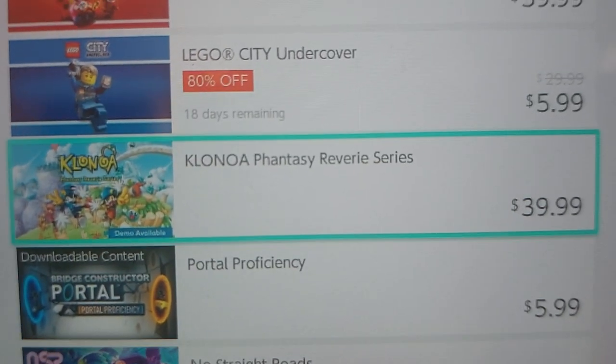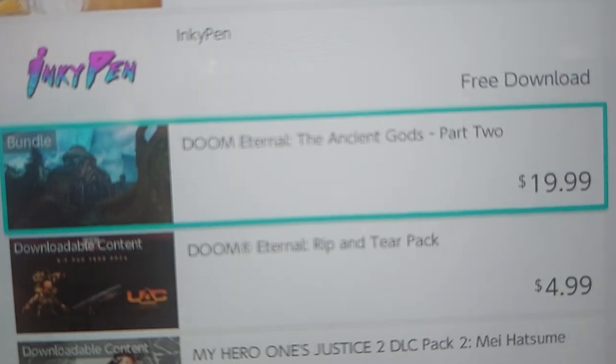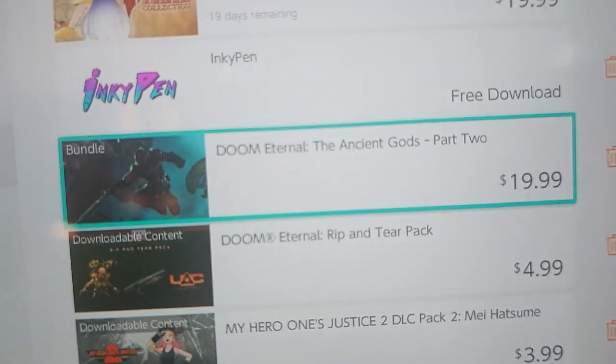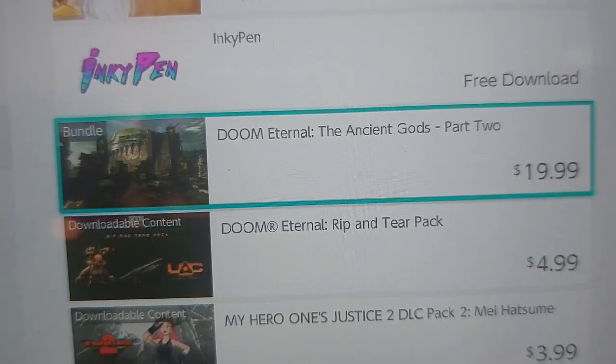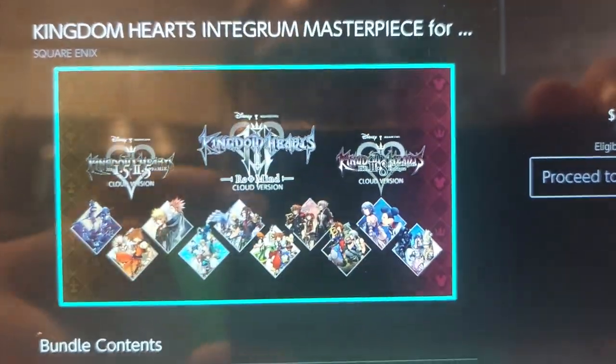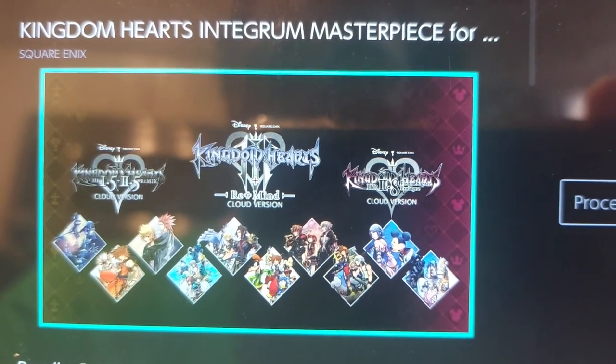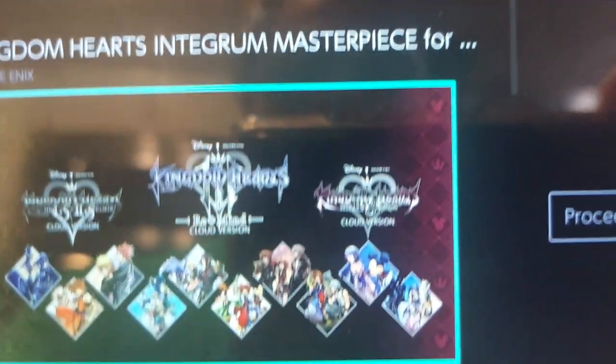Specifically, the first thing I'd want is the Canola Phantom Reserve series, which costs $40, and I'm hoping to get that in the future. I'm also thinking of getting Doom Eternal on my Switch as well — I found Part 2 and the Rip and Tear pack. For a specific reason, I also want to get Kingdom Hearts Integrum Masterpiece on my Switch.